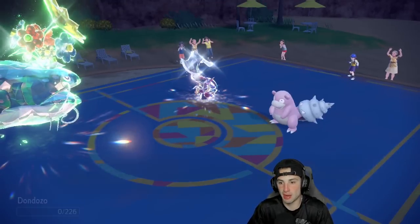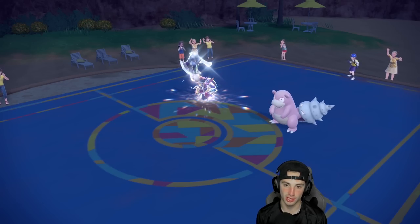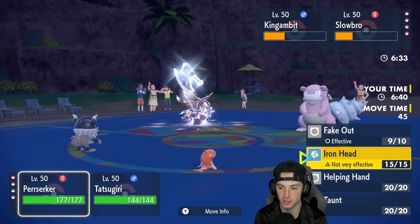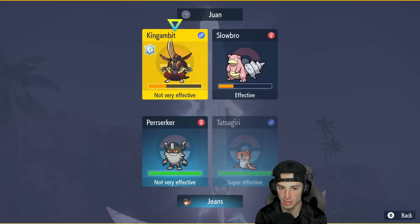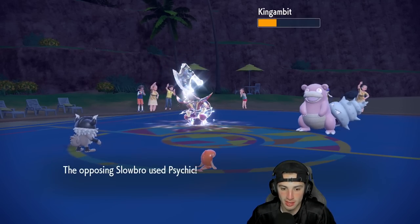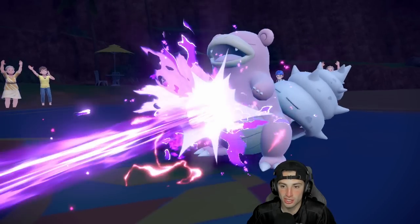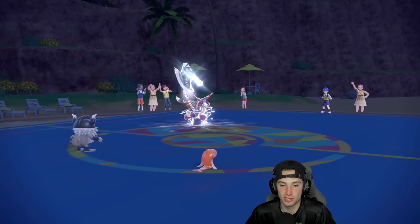It really does hurt — crits, man. Tatsugiri pops out. Do I go into Scizor or Berserker? I might just go into Berserker and Fake Out again. Dragon Pulse, Fake Out — we can get a lot of work done here. We're going to Fake Out King Gambit. I'd rather choose Dragon Pulse — muddy water goes across the board. I'm going to Fake Out King Gambit, leave it on field for a bit, and get rid of Slowbro. He Psychics into me — special defense drop left and right. Dragon Pulse flies — it KOs Slowbro, and we get a crit we didn't need.